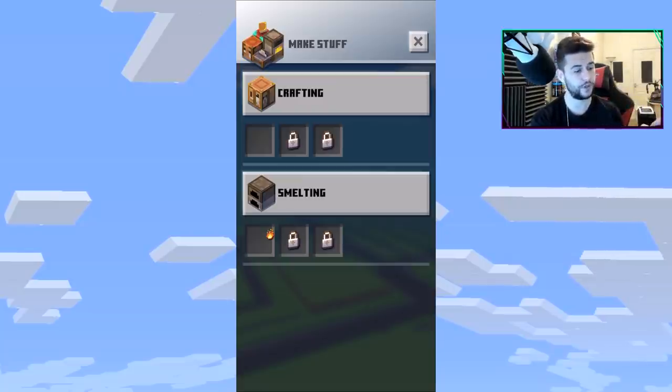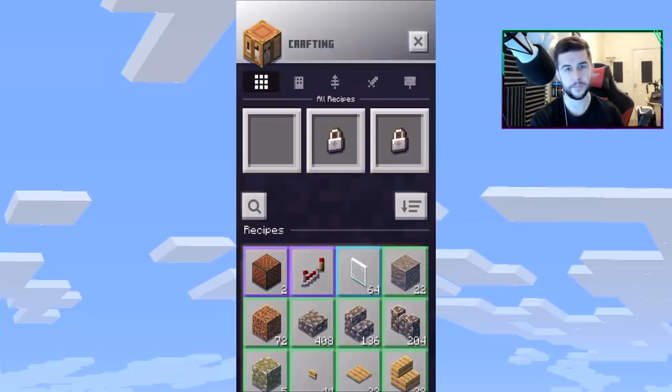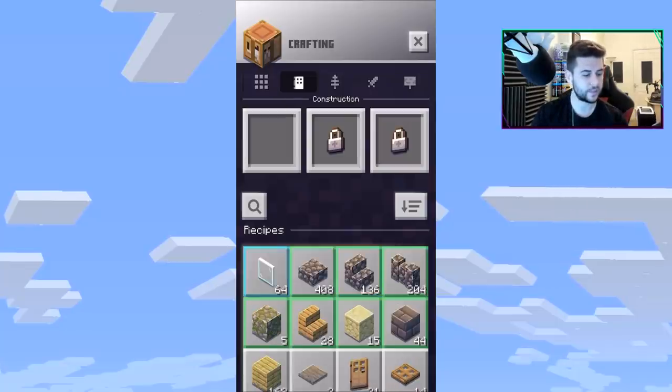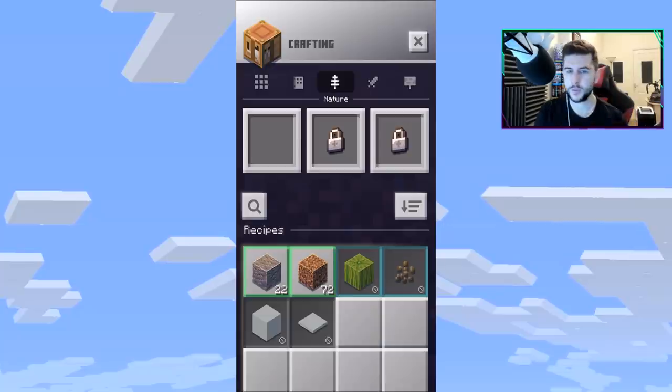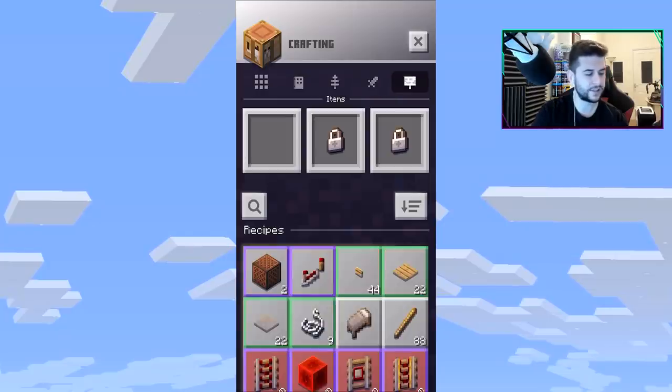Now let's tap on the most recent change — the 'Make Stuff' section. We now have crafting and smelting as options. Tapping on crafting, they've made the interface a lot easier to understand. You have all recipes, then construction-based items, then nature, then equipment, and then your personal recipes — the things you're currently able to craft.